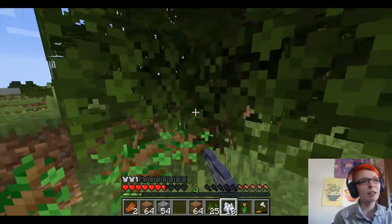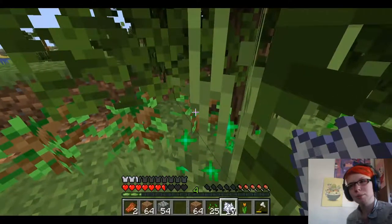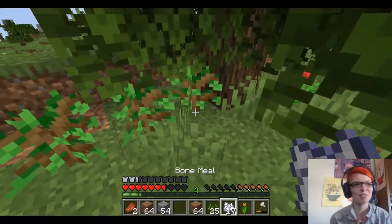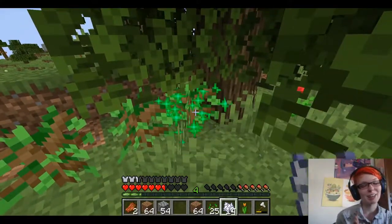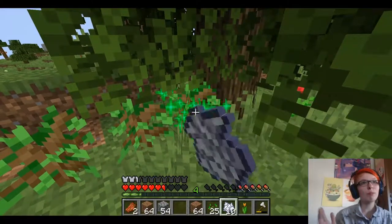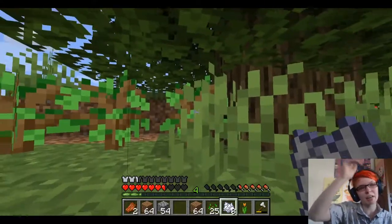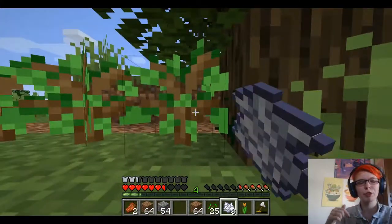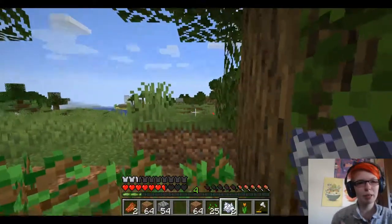On the inside it's actually a functional house. All it has right now is a bed, a furnace, and a crafting table, but it's a functioning house. Most of the canopy is actually leaves, but it's thick enough to where stuff like rain and snow won't fall through but light will still come in.